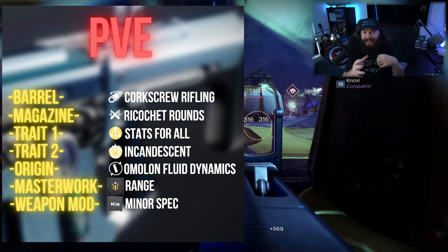Trait 1 and Trait 2 work so well together on this weapon — this gun shreds through trash especially once you get a couple of kills going. Stats for All in Trait 1 means when you hit three enemies within the same magazine, you get increased weapon handling, stability, reload, and range for a moderate duration. This works very well alongside Incandescent in Trait 2, which spreads scorch to enemies around the one you've killed.